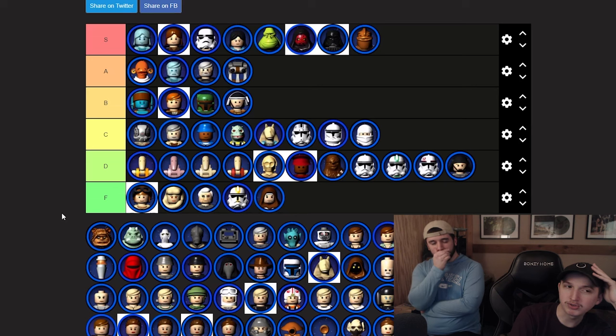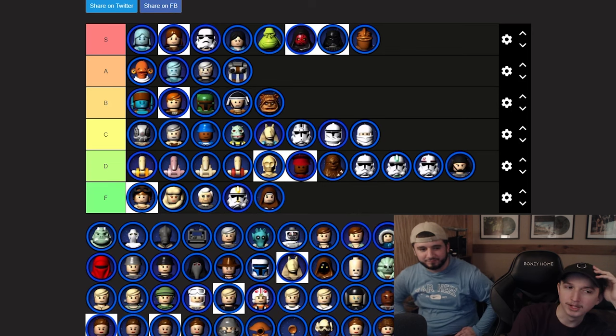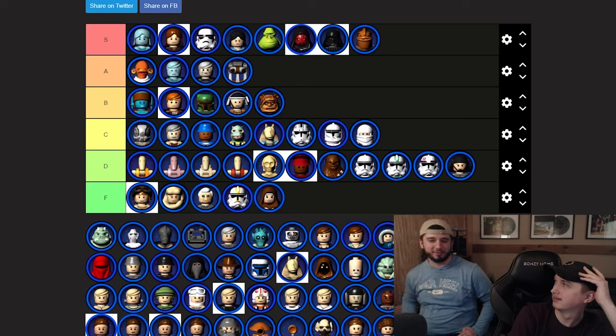This is just an Ewok — kind of trolly. Ewoks are always super trolly, so B tier. Gamorian Guard — I've got a bone to pick. On the Jabba's Palace level they have tubes they spawn out of.